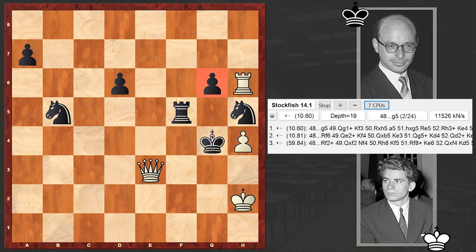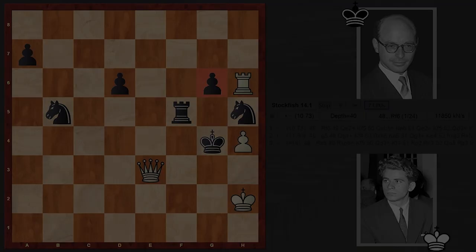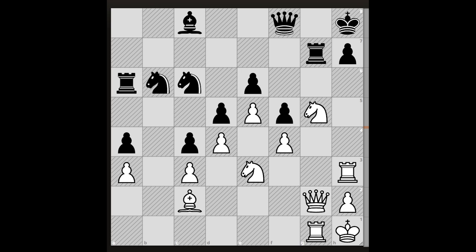Each time I publish a game where someone sacrifices their queen and wins, but this time I made an exception - I also didn't reveal the outcome in the title. I'm sure the result was a surprise for you, and I hope you enjoyed the game. Feel free to share it with your friends, and finally, let me sharpen your tactical skills. The task is to find the mating line for White - we'll wait for your answer in the comment section.